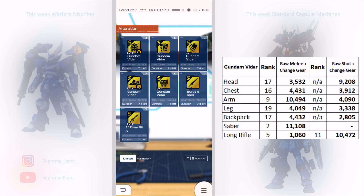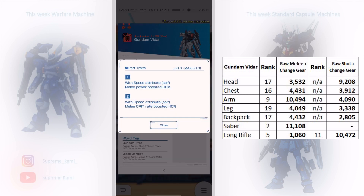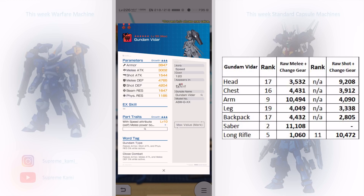The leg is probably the only part worth alternating. The backpack work tags are gundam type and close combat — gundam type is not ideal for a melee build, so skip. First portrait gives speed and melee power boosted by 35, which is pretty good, but then you have a crit-weight portrait which won't be too helpful. So the backpack is not recommended for alternation either.